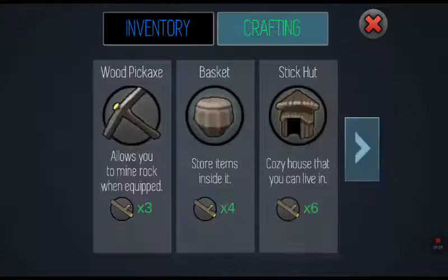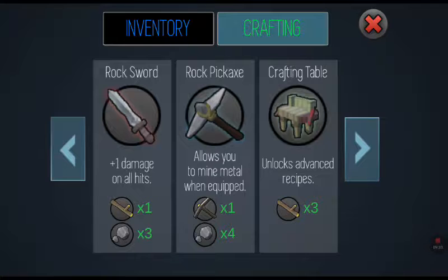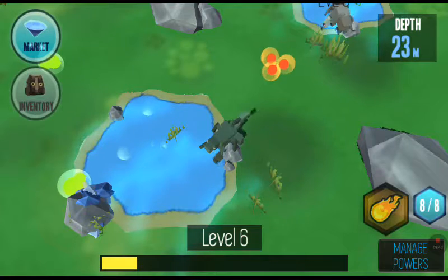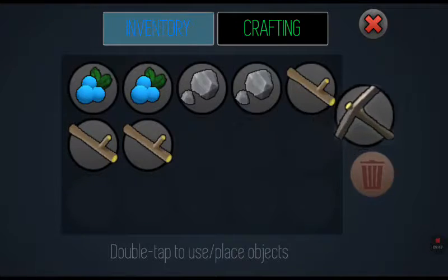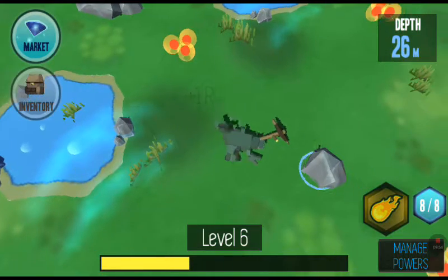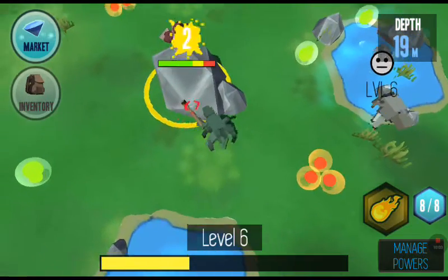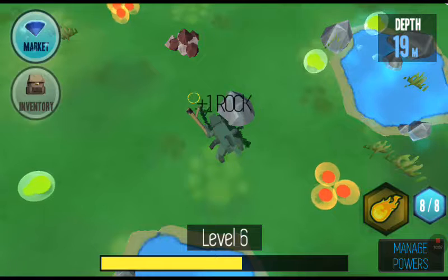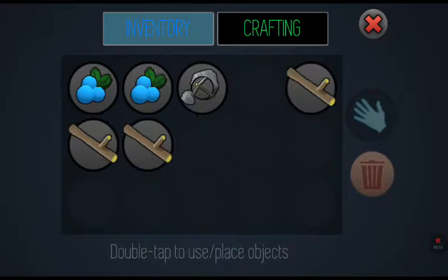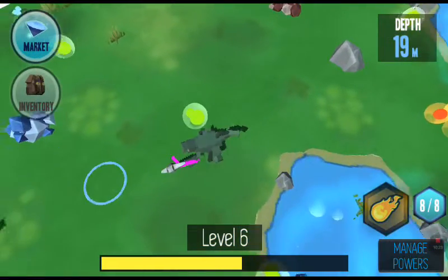Now if I go to crafting I should be able to make a sword. Damn, I was meant to get three stone but I got three of something else. There's a rock pickaxe — it says it allows you to mine metal when equipped. I'm going to do that. I need to equip my wooden pickaxe and break this rock. Now if I go to crafting I should be able to make this — yes! Now I've got the better pickaxe. Wait, why is it purple?